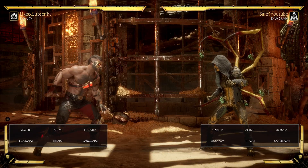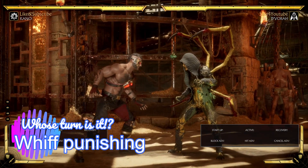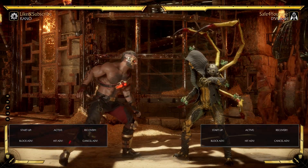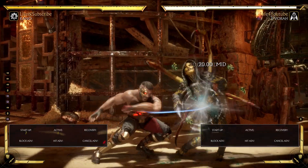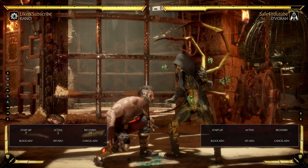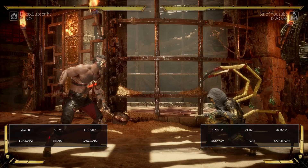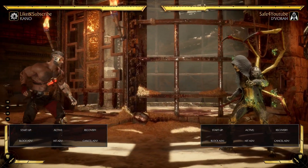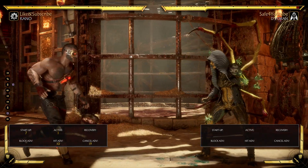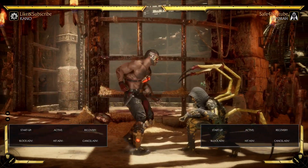On top of jailing, there are other concepts — jailing can be somewhat strict on timing and might take practice. One thing that's a lot easier to work with, and this applies to much more than just this video, is what we call whiff punishing. Say you do your down one, it's your turn, and you're not comfortable with the jailing concept yet. What you want to do is either when they are negative or after you get down one — any situation where you have the advantage — just walk backwards for a split second and let them do an attack, whether it's a down one or whatever, and then punish that attack as it misses.